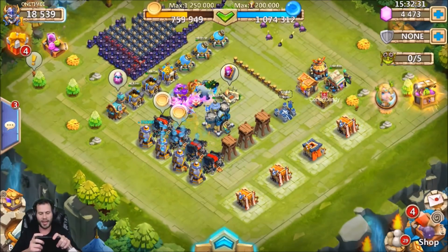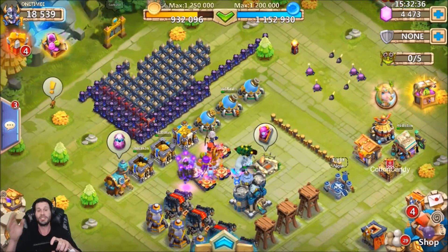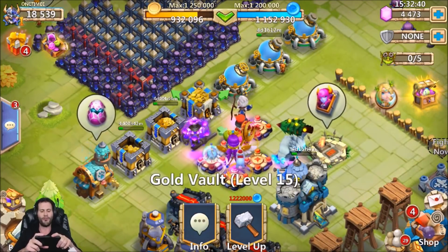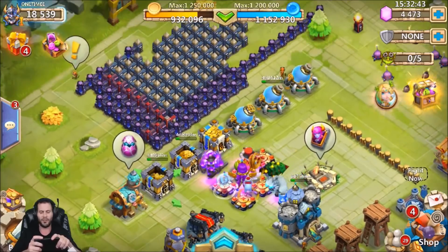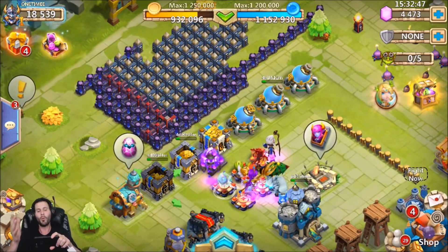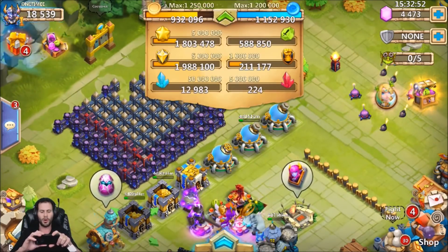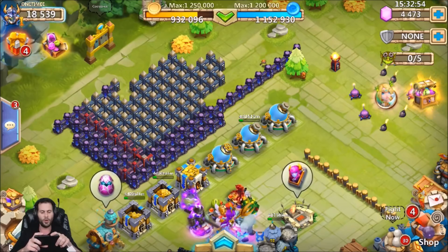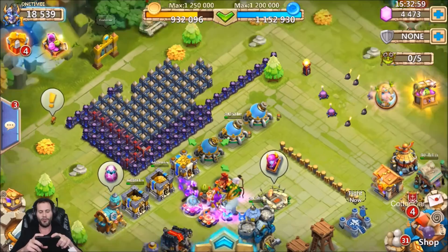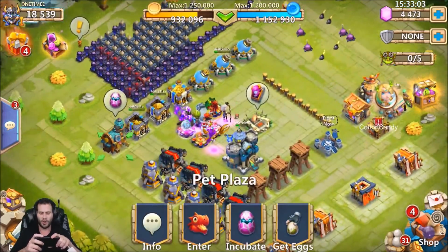I wanted to quickly show you guys what I updated on this account last night, because I did an insane amount of upgrading. We already have a level 15 gold vault, a level 14, and another level 14 — that's three of the four vaults you need at level 16, but we're on our way. We've got a total gold storage of 1.2 million, which is not bad at all. We also got the mana vault to level 15, and another at 14 and 13, so the vaults are all coming on very strong.